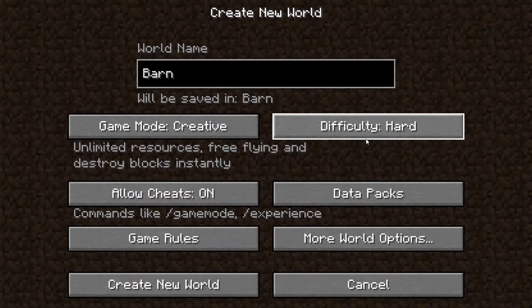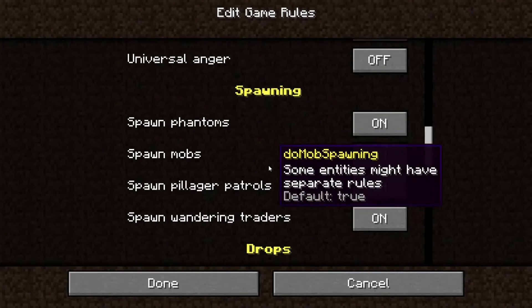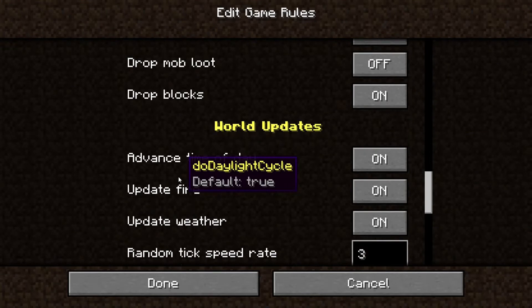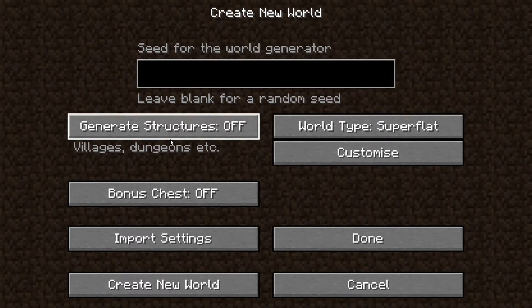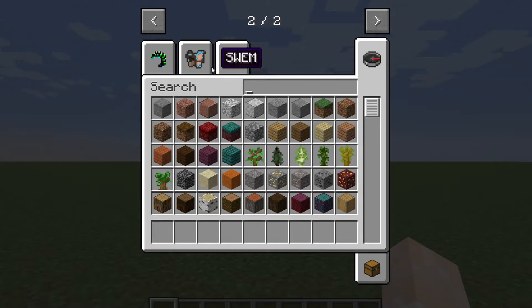Hey guys, welcome back to a brand new video. It's been a while since I posted but we're still gonna film. I'm creating a barn world on Minecraft using the Swim mod pack. I'm going to change the game rules so that mob spawning is off, it doesn't drop more loot, and we don't want to advance time of day or weather. We're on super flat with no structures, so we can start building.